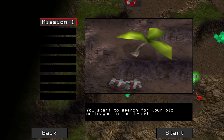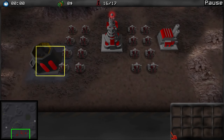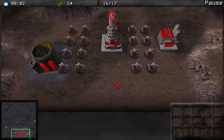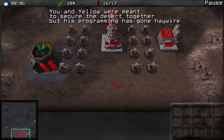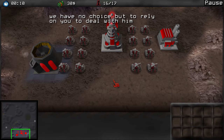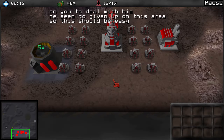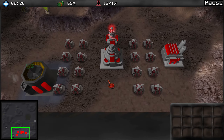You start to search for your old colleague in the deserts — that's a simple plot, but not necessarily a bad thing. So here we have you and yellow, who were meant to secure the desert together, but his programming has gone haywire. We have no choice but to rely on you to deal with him. The objective: eliminate all enemy buildings to complete this mission.